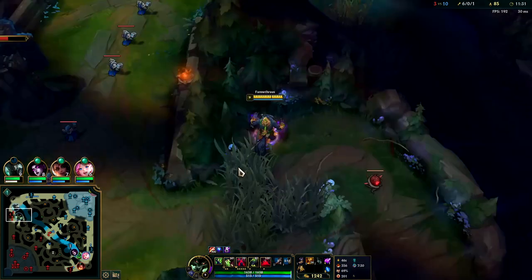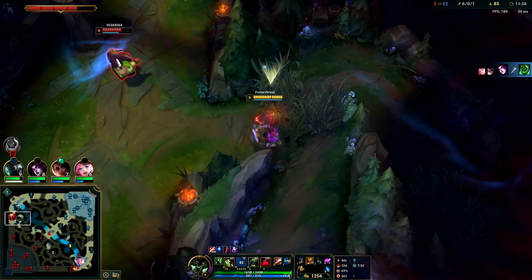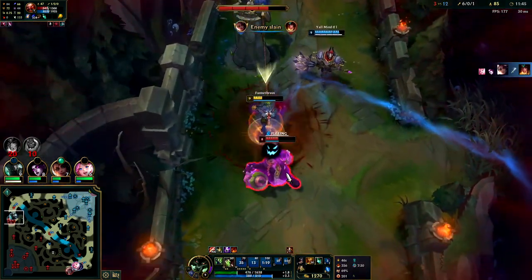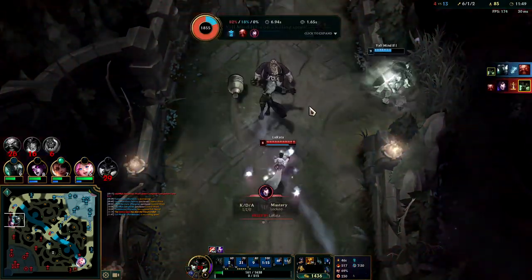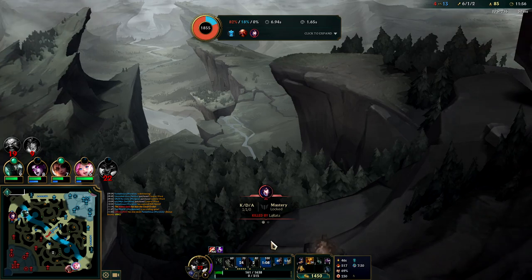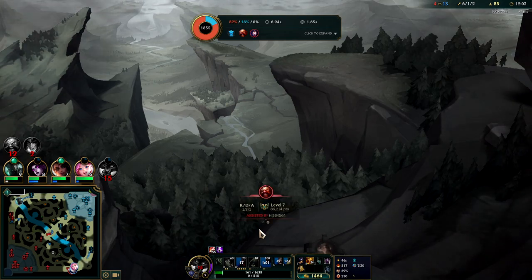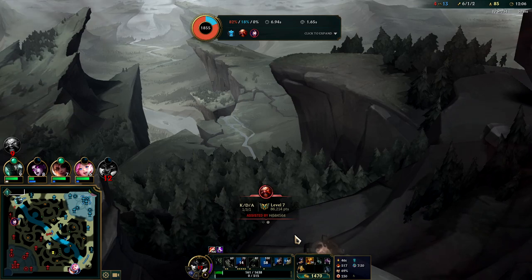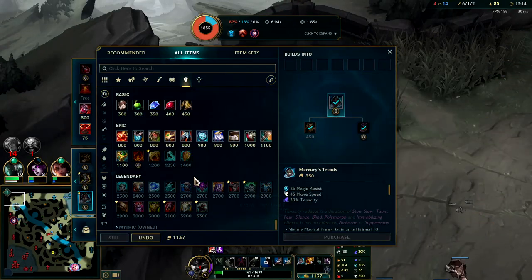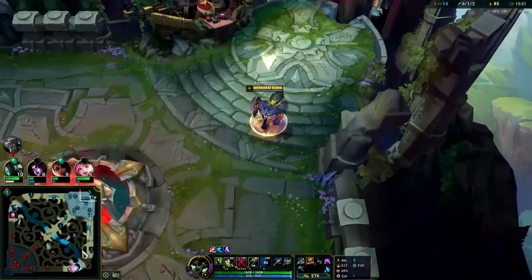Gragas is playing underneath his turrets - we could dive him. He should just back. Got him with red smite. He actually played that pretty well - well played by Gragas. I had the option of using my Q directly out of my R to dodge his belly flop, but I didn't think he was going to do it immediately. It's a bit of a guessing game; if he'd held it I would have suffered immensely. We still would have lived. Well played by Ari going in for the roam there.